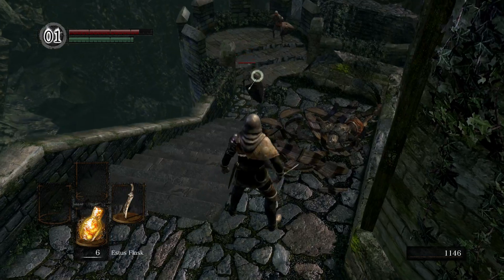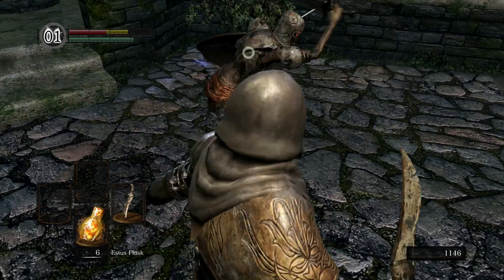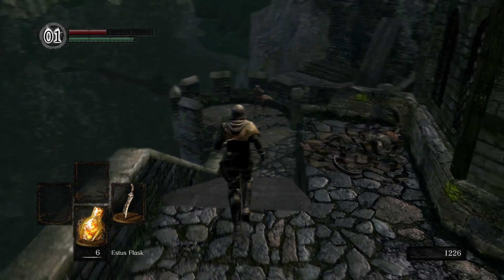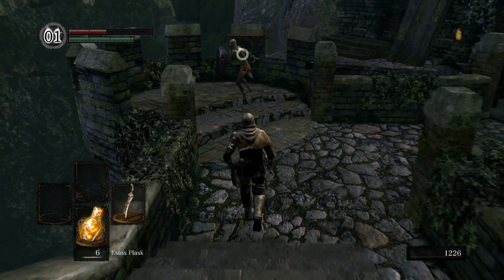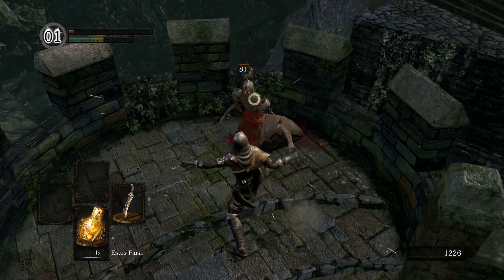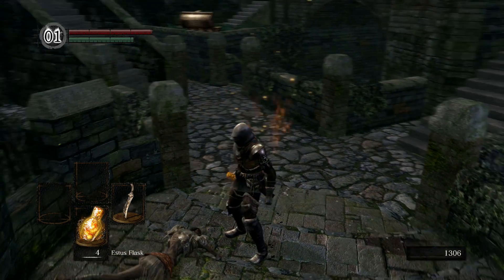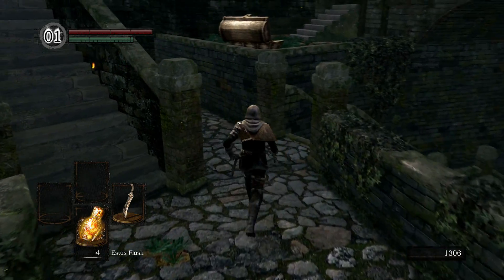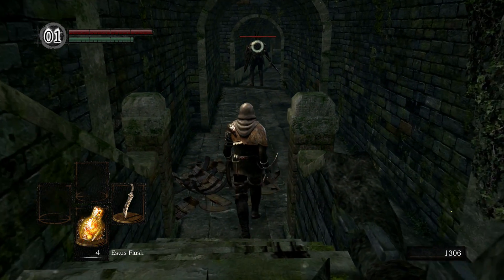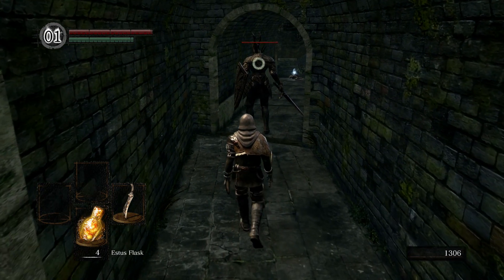Take out these guys. Got some Hollow Soldier armor. I am missing the parries — I was doing pretty well in the beginning and now I'm just missing lots. It's okay, we'll make it up by fighting the Black Knight down here. Now, if you guys are new to Dark Souls, I highly recommend you don't fight him without a shield. Make sure you have a shield that blocks 100% or this is gonna be fairly difficult.